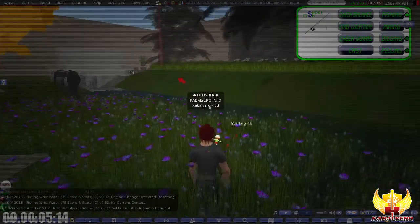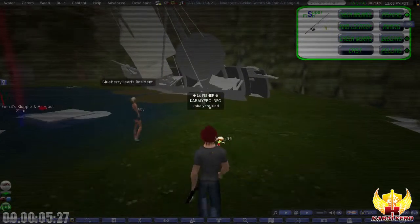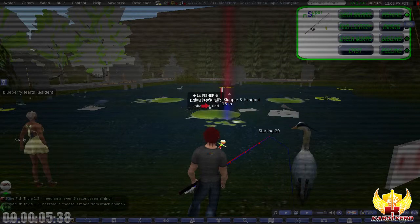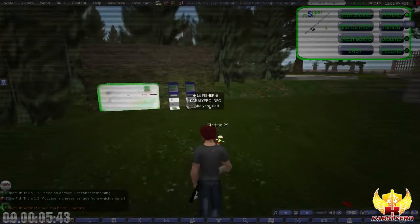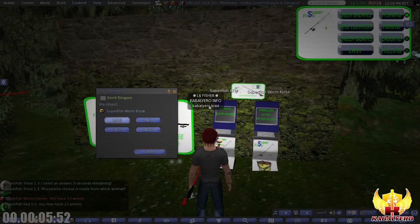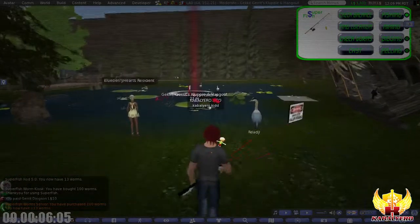So I'm at Lad and as you can see the place is still loading. I'm going to try and see how much I can earn from Super Fish with 100 worms, which is 10 Linden Dollars worth of worms. Checking my worms, I only have 13 worms so I need to buy worms from a Super Fish Worm Kiosk. Let's buy 10 Linden Dollars worth of worms. Super Fish Worm Kiosk: you have bought 100 worms, thank you for using Super Fish. So let's go and start fishing.